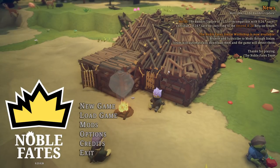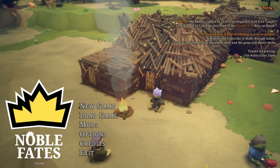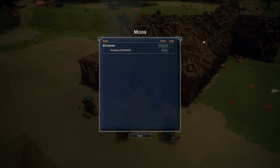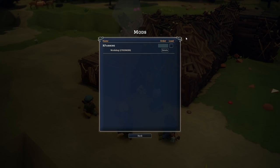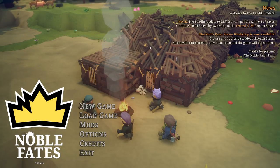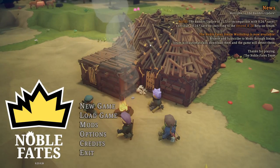We have crossbows as well. We also have mod support. I'm running a mod right now just for fun called K Farming, which adds new crops to the game, as well as some kind of alcohol — moonshine and vodka, I think. That's the mod featured in the latest news from the Noble Fates developer team.